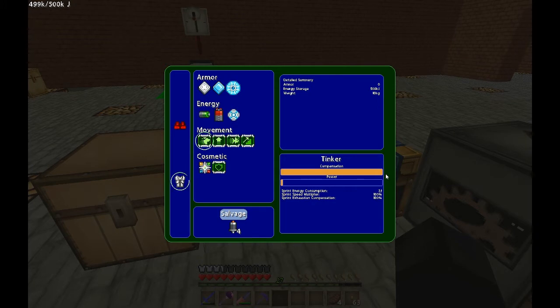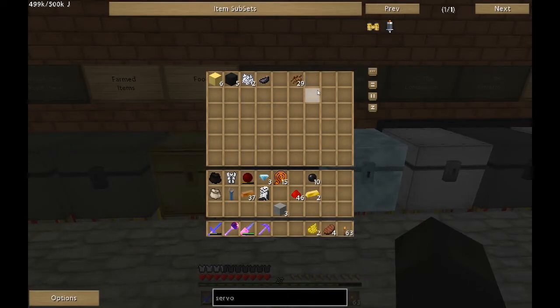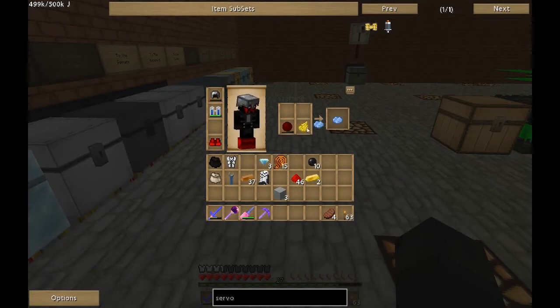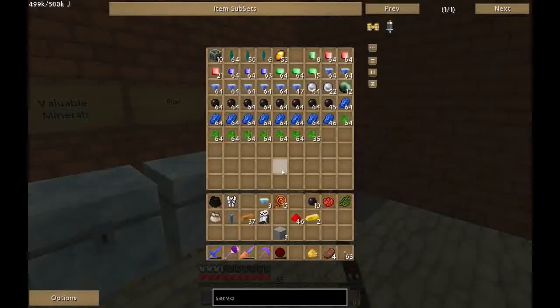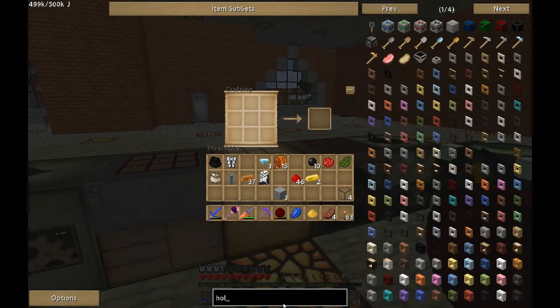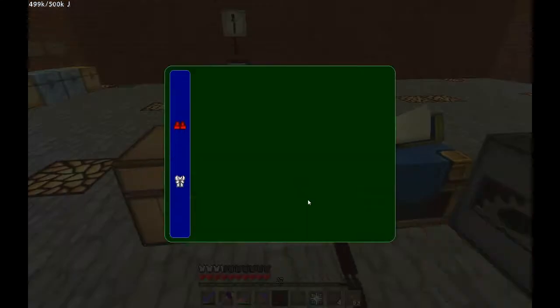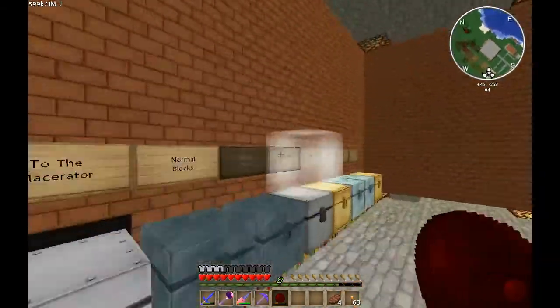Got all the servo motors made. Let's install the sprint assist. So this increases the sprint speed multiplier and has exhaustion compensation — that's going to cost about 12 joules per second, which is fine. Before moving on I'm going to make another one of those hologram emitters for the legs — grab the red and green dye, one piece of glowstone, one piece of lapis, and four pieces of glass.